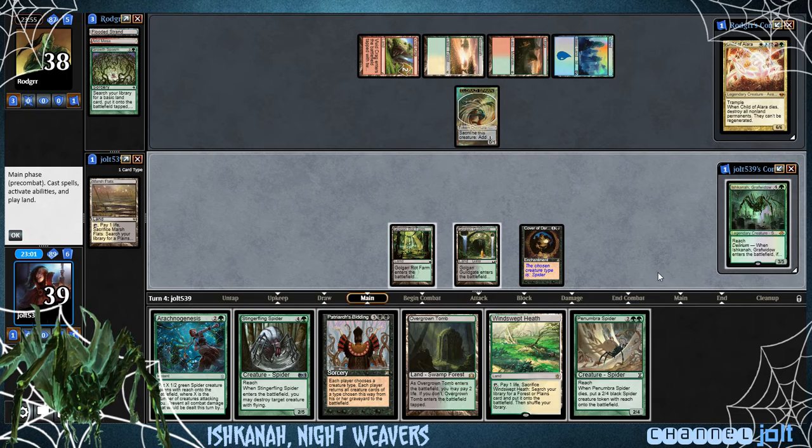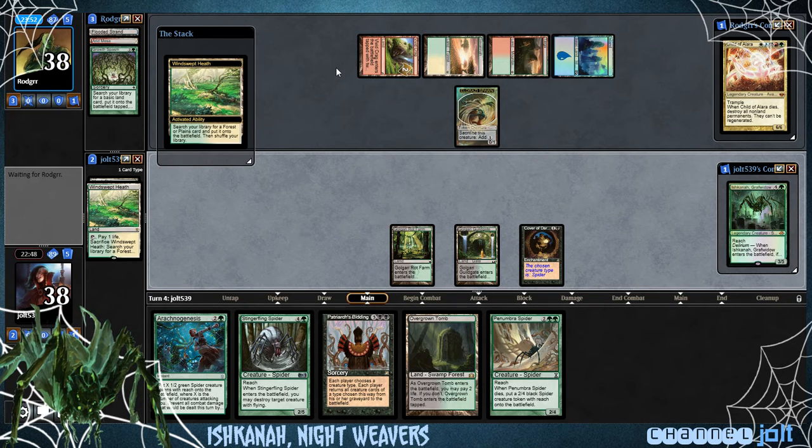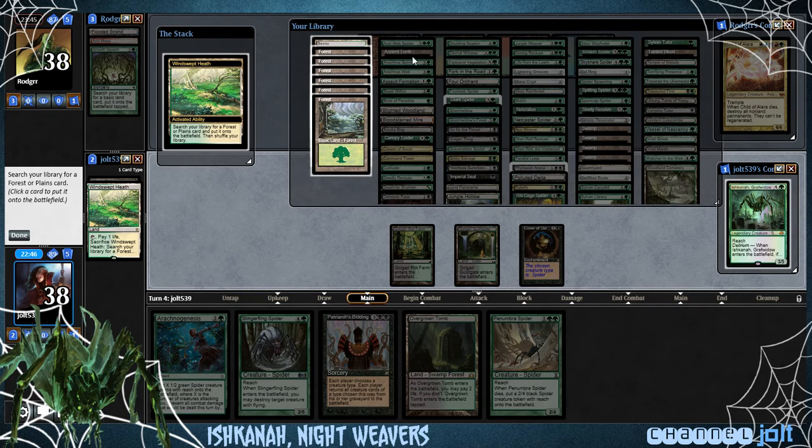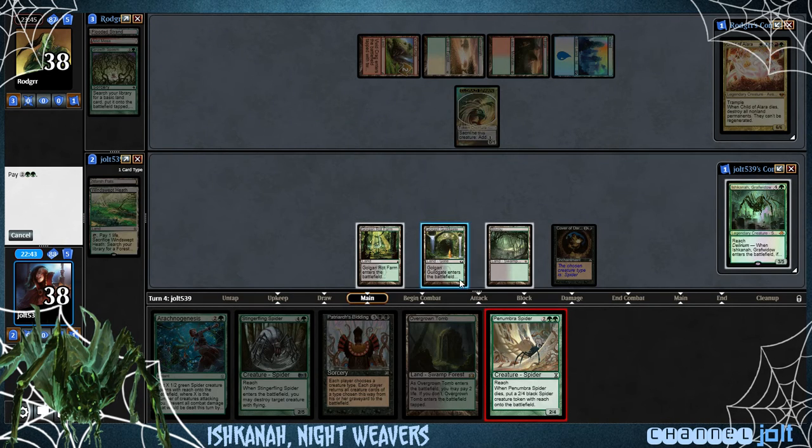It was so fun picking out all these spiders too. Let's get down the Windswept Heath and then we can get down the Penumbra Spider. We'll crack the Heath and grab the Bayou. I love Golgari — Golgari's where it's at for me. Sometimes I mess stuff up if I just start getting all chatty, so let me focus on our opponents here.